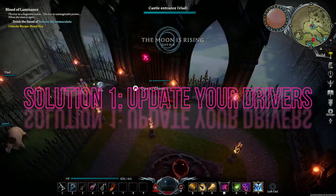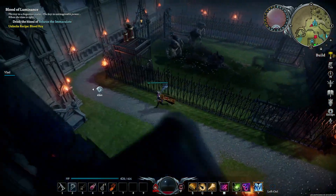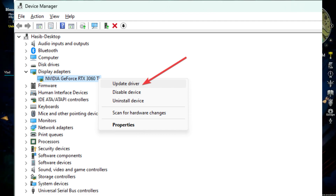Solution 1: Update your drivers. One possible reason for Vrysing not starting is an outdated graphics driver. To ensure smooth gameplay, it's crucial to have the latest driver update for your PC.